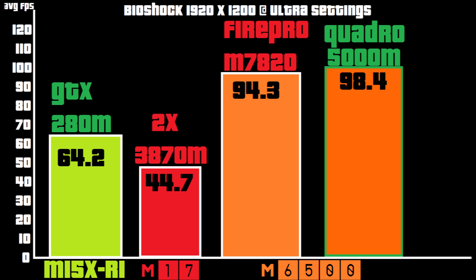Next game is Bioshock 1 at Ultra Settings, and you can see they're kind of equal here too — just a slight edge to the Quadro. But the Fire Pro does a great job keeping up with it, despite this being another NVIDIA game.